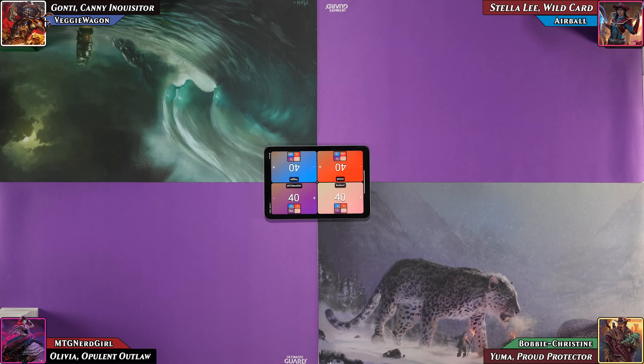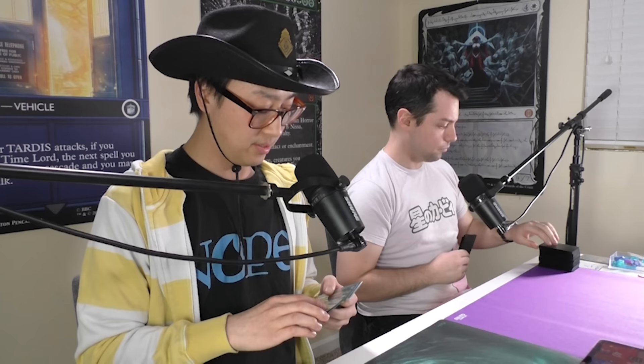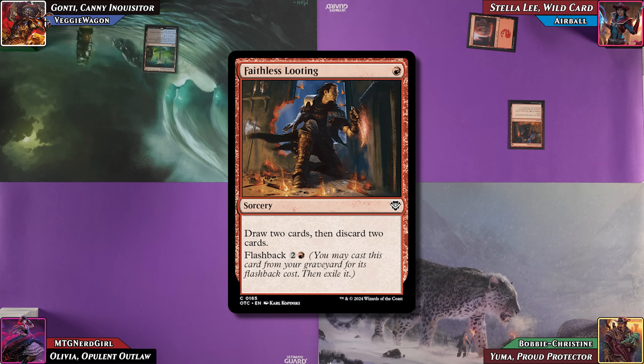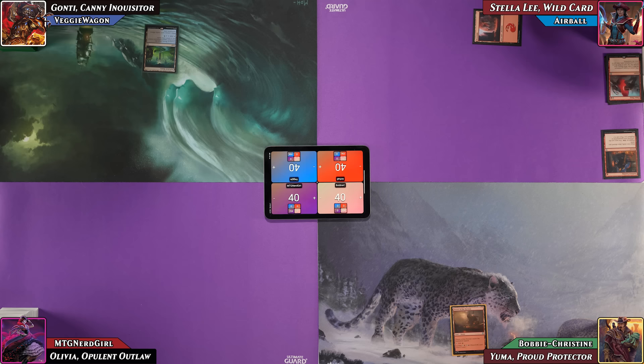VeggieWagon plays a Dark Slick Shores and passes. Airball plays a Mountain and immediately casts Faceless Looting — draw two, discard two, flashback for three — discarding Expedite and Chaos Warp. Bobby plays Desert of the Fervent on turn one, choosing not to cycle it, entering tapped and passing. Nerd Girl plays a Battlefield Forge, paying one life for red, and plays the Impulsive Pilferer: a 1/1 that creates a treasure token when it dies and has Encore.